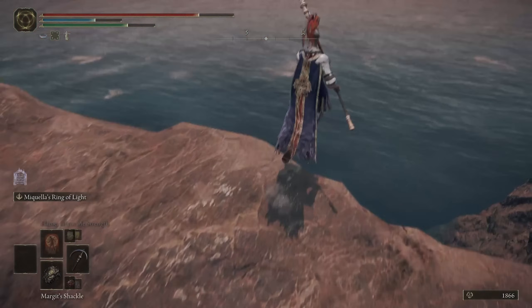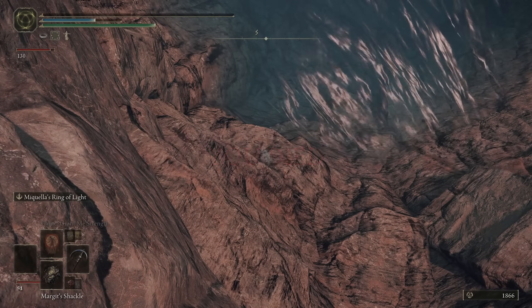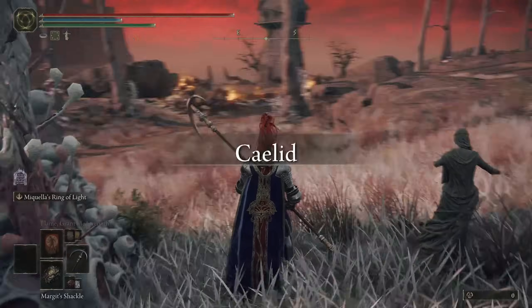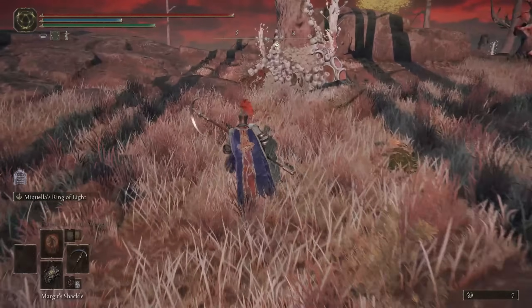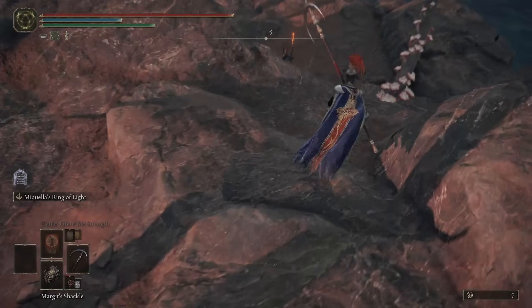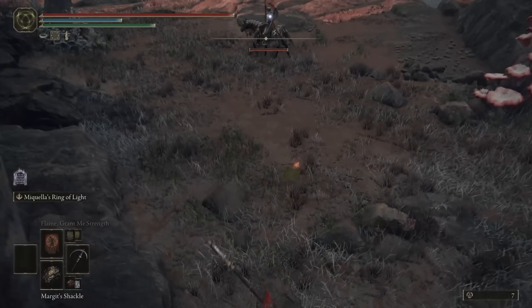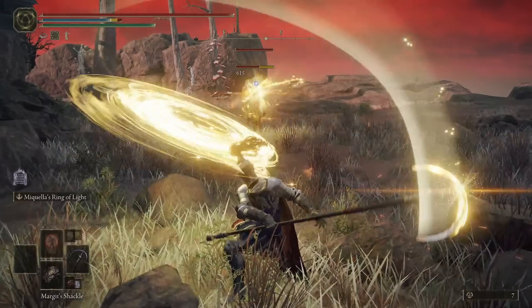Once he is dead, jump off the cliff and kill yourself. Once you die, opt to resurrect at the Stake of Marika, and it will put you on a cliff just above his spawn location. Now you can jump straight back down, kill him again, rinse and repeat. Killing him and respawning three times is much, much quicker than trying to farm all three of the Knights in Castle Redmane, which is why it is preferable to do it this way.